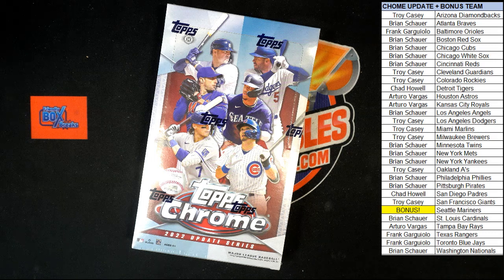All right, here we go! It is time for 2022 Topps Chrome Update, Box 205. This is a pick-your-team break with the Mariners as a bonus. We're going to switch over and randomize all of the team owner names seven times. After that, the person in the number one spot will be getting the Mariners in this box of Topps Chrome Update.